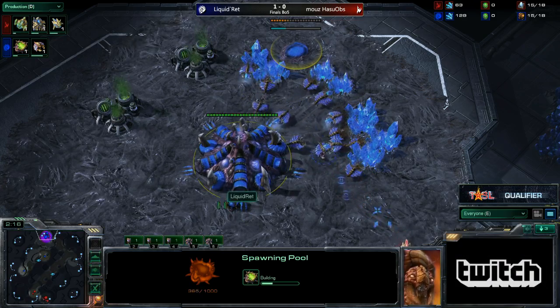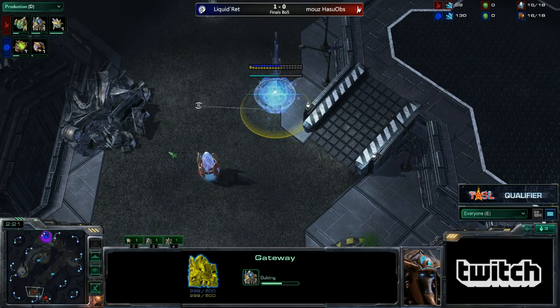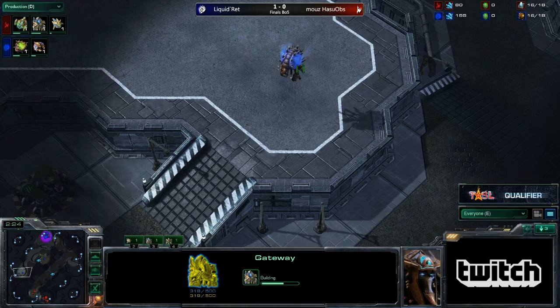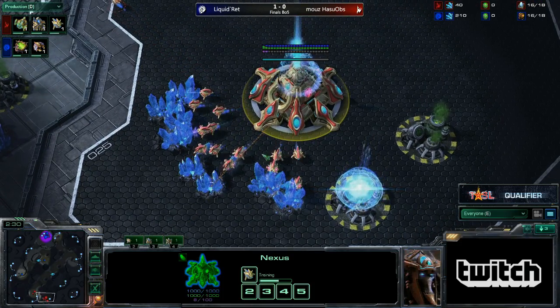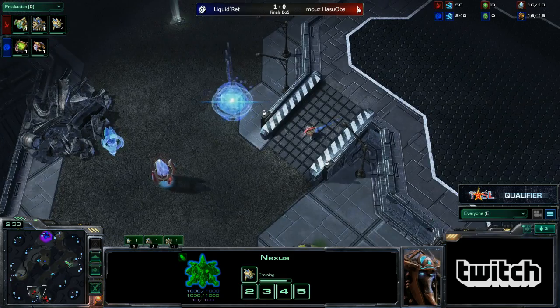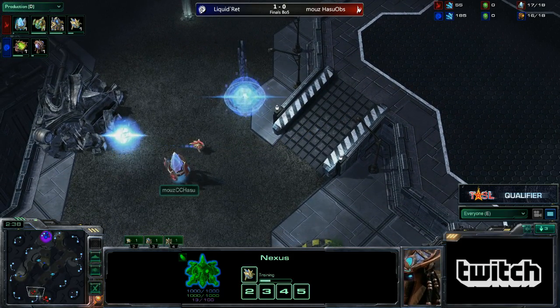Interesting build coming out from Hasu. Normally this is a map of two-base Immortal Pressure, just because the rush distances are so long that you don't have to worry about Zergling-Roach pressure — it's against the metagame. So you're just going to take directly up to Robotics Facility and do kind of what we saw in Daybreak.